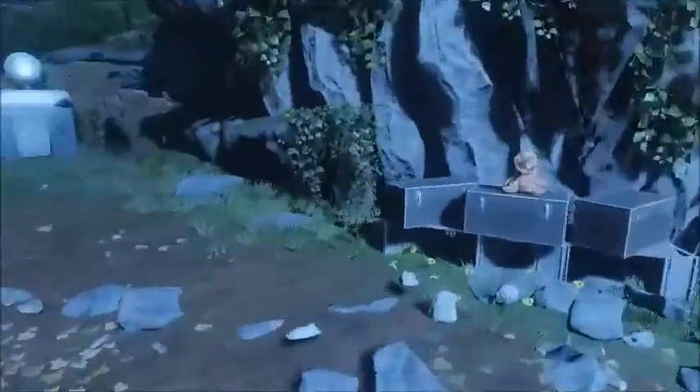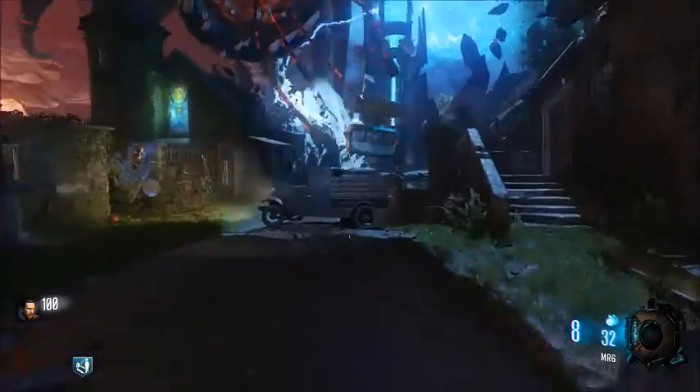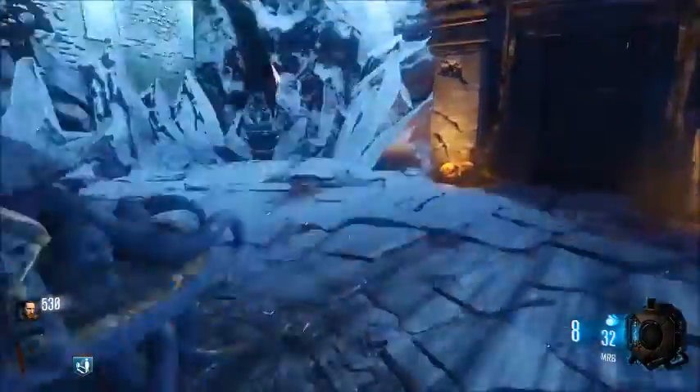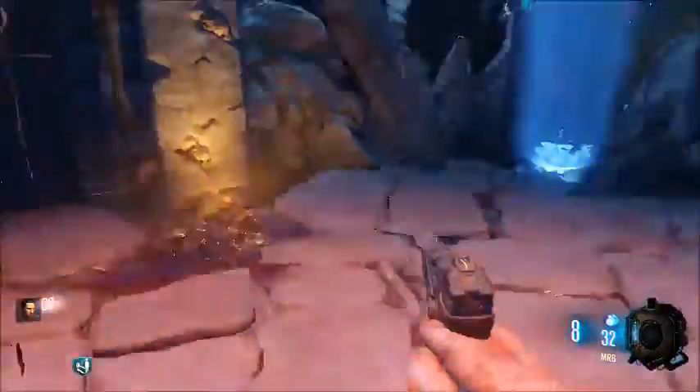Hey guys, Game of Thrones back here with the Brandy Boxer Zombie V for you today. I'm just bringing you a quick guide on how to pack-a-punch, and it's pretty simple. You'll see when you're spawning this big giant impossible guy — he kind of swallows the pack-a-punch and flies away with it. He's then going to start flying around the sky.